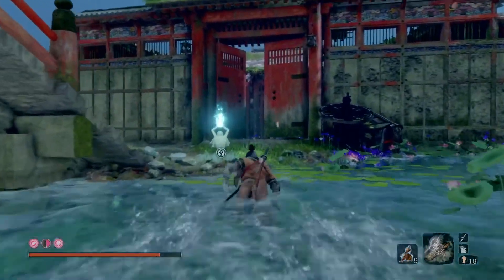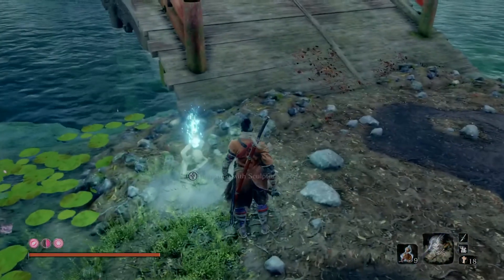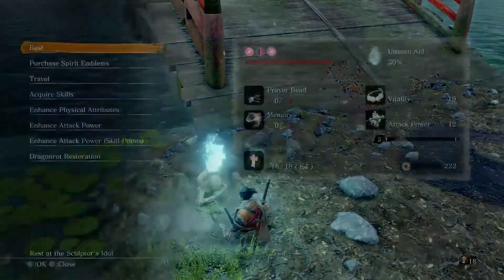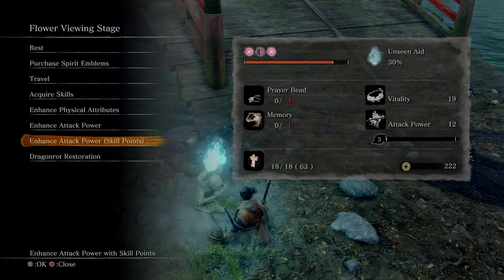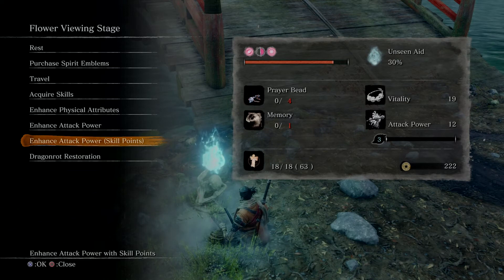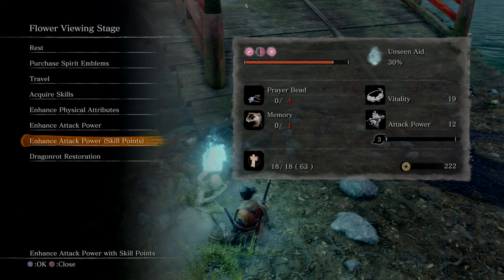Go here and it has attack power with skill points — you need five skill points to get one attack power. Okay, that's it for today, thank you for watching, bye.